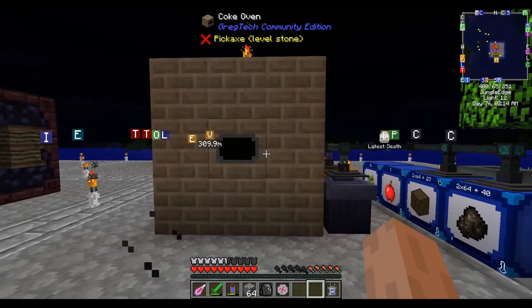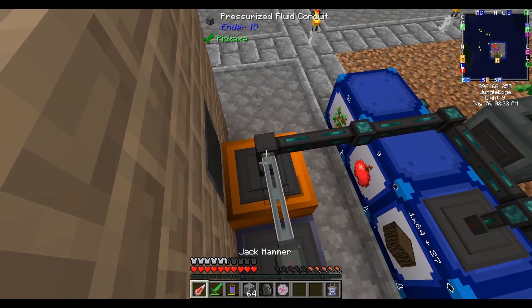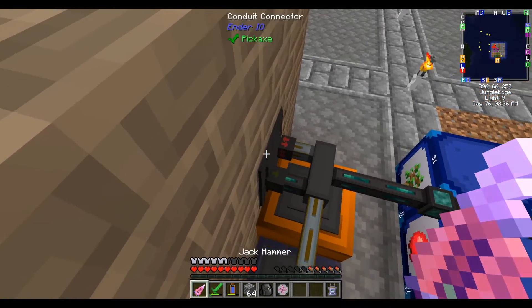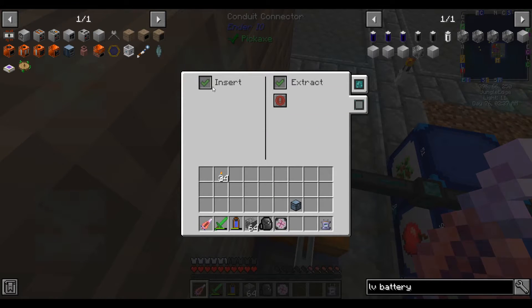One problem I've noticed is that every time I restart my game, the conduits here disconnect from the hatch and I don't actually have a wrench to reconnect them, so I have to just break and replace them each time, which is a little annoying. But not the end of the world. I think we won't be using this coke oven for long.